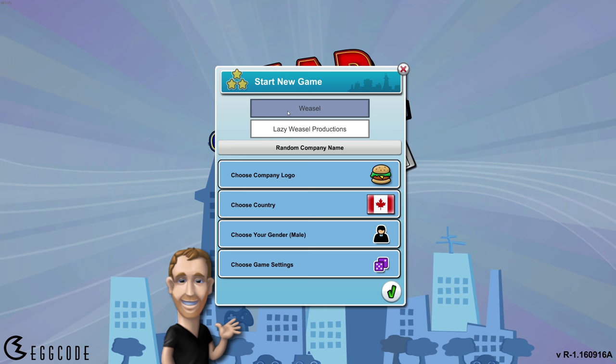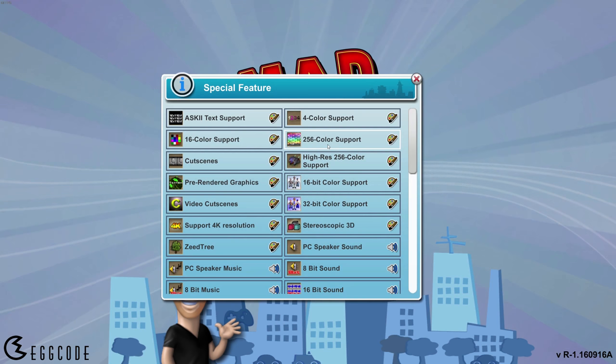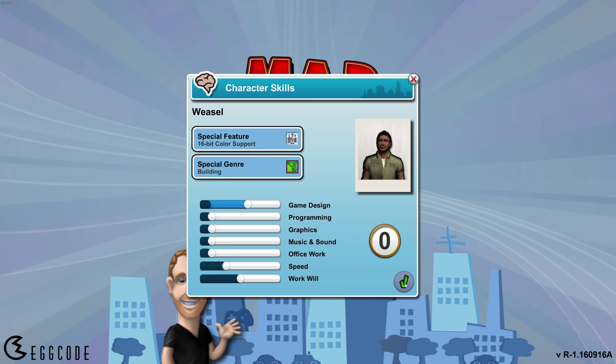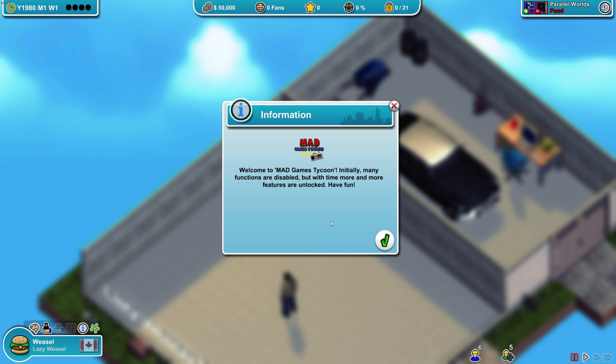I'm going to be playing as Canada, which gives us a five percent sales bonus on building games. I disabled the tutorial. I can pick a special feature - I'm going to go with 16-bit color support. Special genre is going to be building because that's what we're going to get a sales bonus on. Game speed is new - I'm going to go with standard. We're going to start in the 1980s and play on hard. Not legendary - legendary seems a little extreme considering I haven't played in a while.